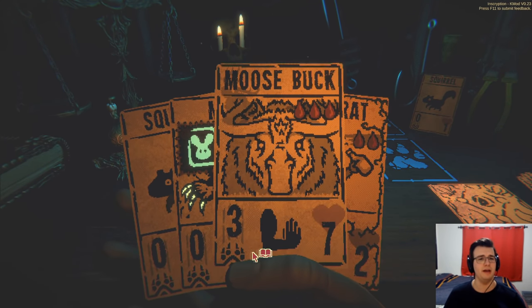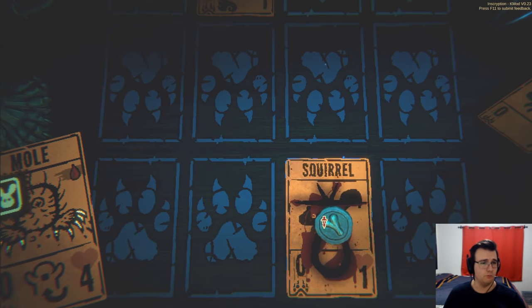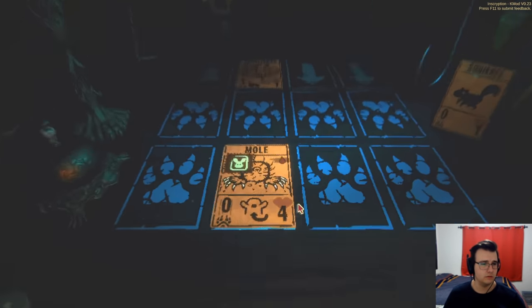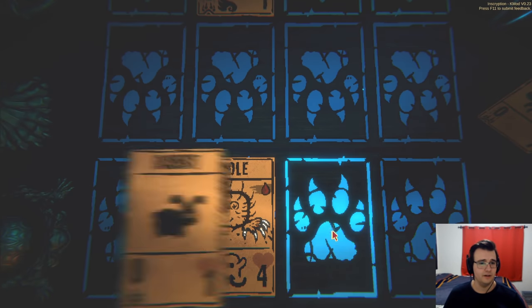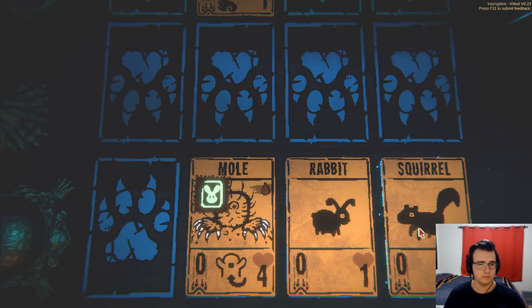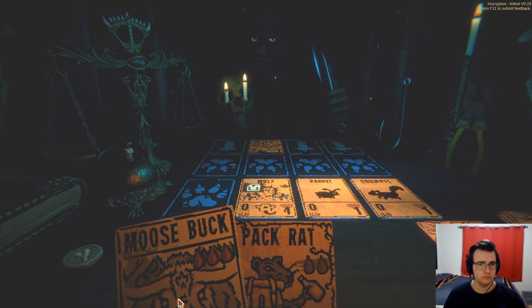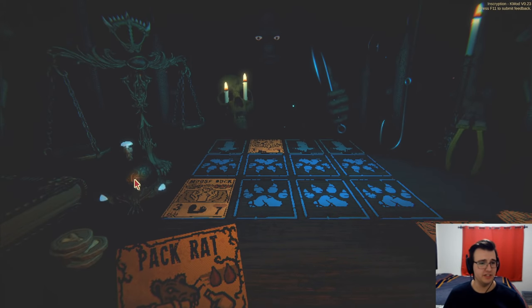I actually don't get down the moosebuck this turn — well yes I can. I can just plop it down with a squirrel and I probably should do that because I have a pack rat. So let's go squirrel into mole. The mole needs flight blocking — rabbit and squirrel.